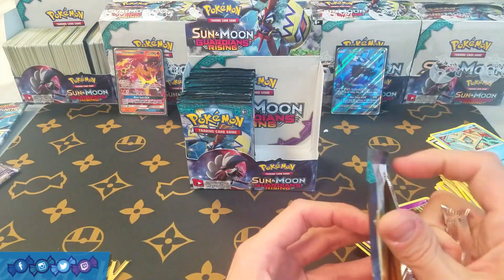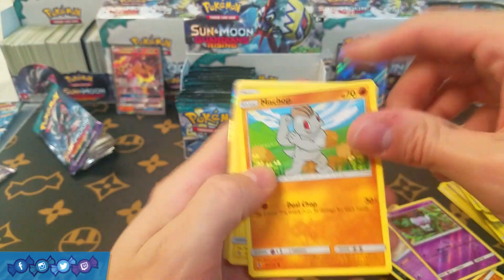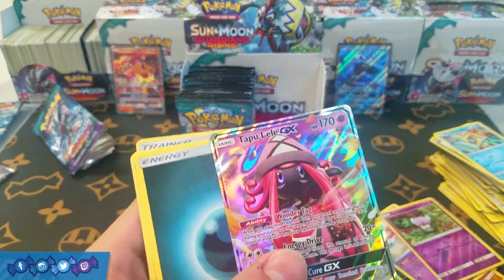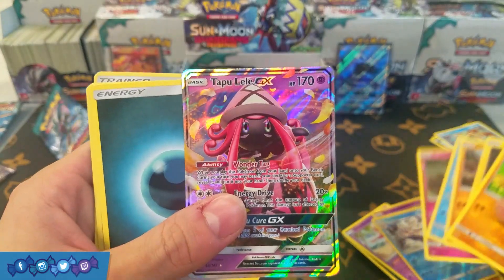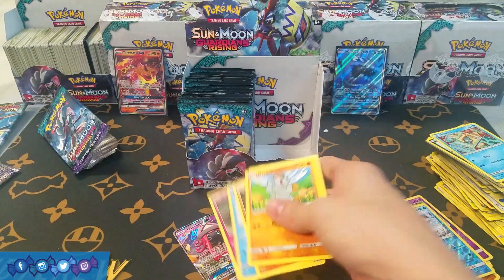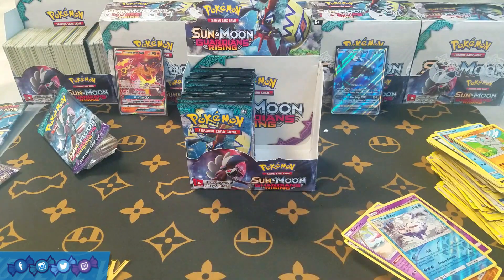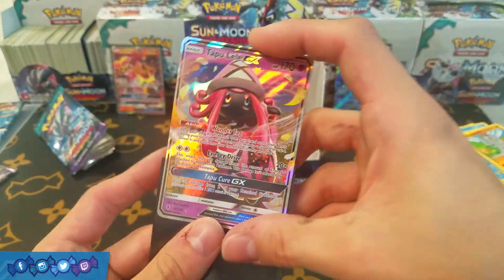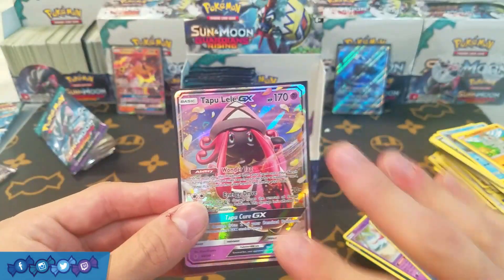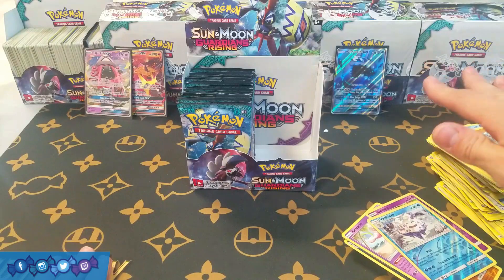One more pack for this half of the box — please just don't be another Wishiwashi. We got one more thing — what is it? Oh nice, we have Tapu Lele GX! Whenever you get one of these it makes up for all the Wishiwashis. Oh my god, okay — definitely a killer way to close out this half of the box. I'll put a sleeve on our Tapu Lele. I'll take as many of these as this case wants to give me. Sitting that guy over there by Turtonator, keeping Wishiwashi all by himself.